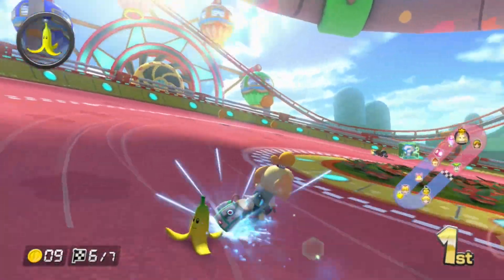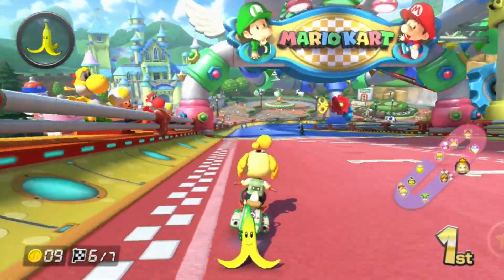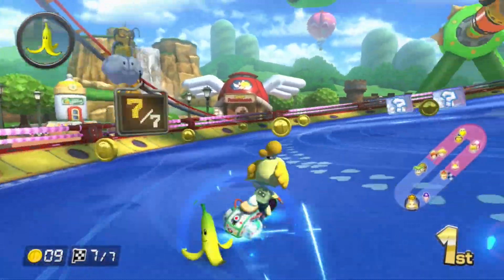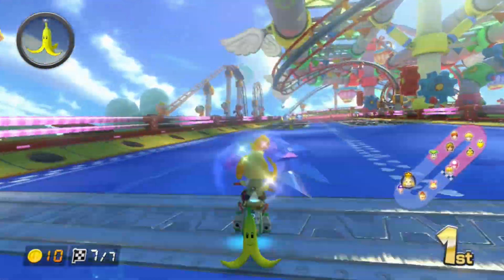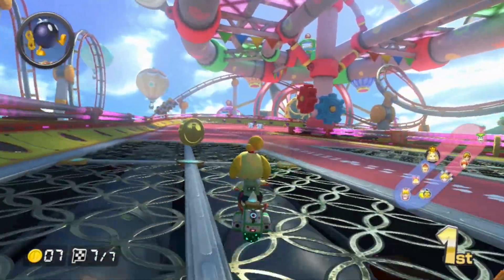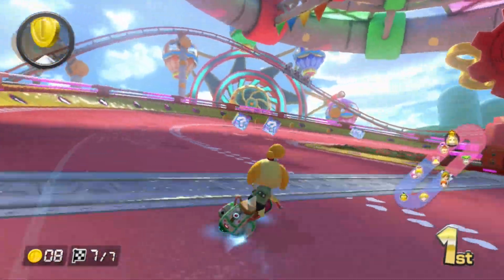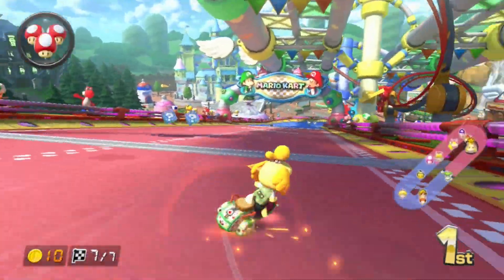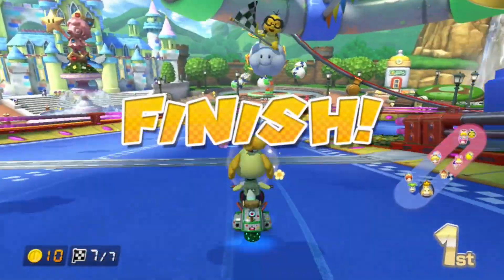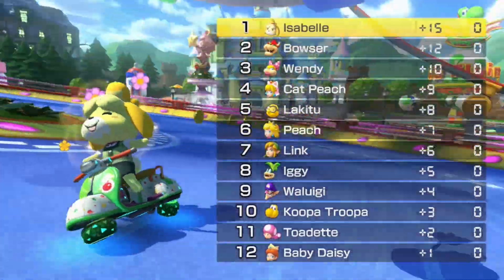You can also see Luigi's Mansion over there, which is pretty cool — I'm guessing it's some kind of ghost house. Yoshi's Flying Egg, I think, and Bowser's Ship with Bowser Jr. on it, may I add. Why is Bowser Jr. on there but not a character in this game? Where is my Bowser Jr. and my Diddy Kong?